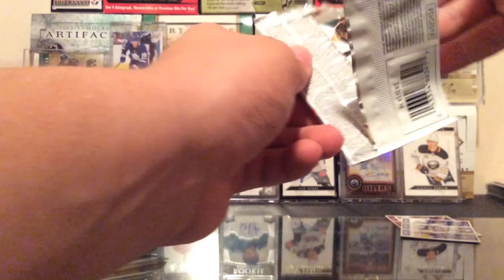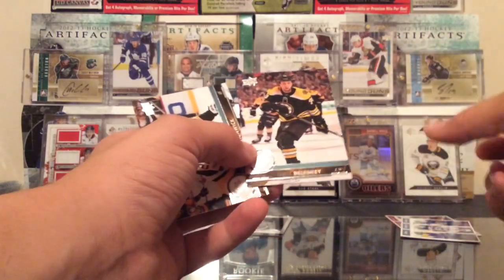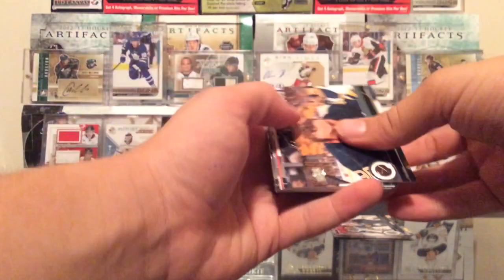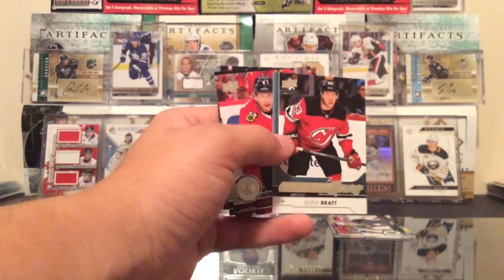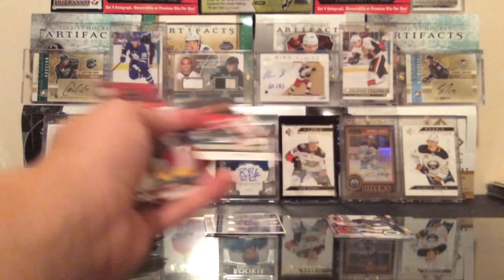Next pack — here we go. 17-18 Series 2 blaster. Expecting very little to nothing from this. We got Robin Leonard, a Yamamoto UD Portrait Rookie, so not all base — yay. Matt Bolesky right there. We got Jesper Bratt Young Guns — not a bad Young Gun there. Decent name for a late round pick. Making the NHL as a teenager is a very hard thing to do, so I applaud Jesper Bratt for that. Never complain about a Young Gun.